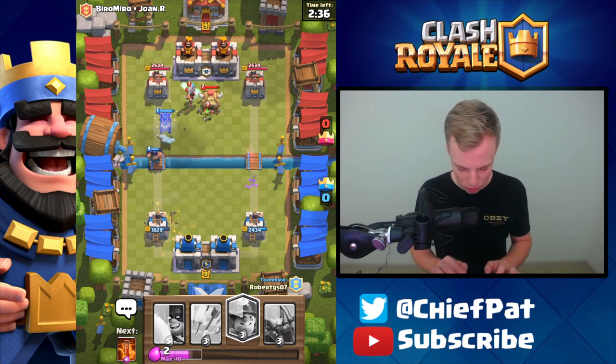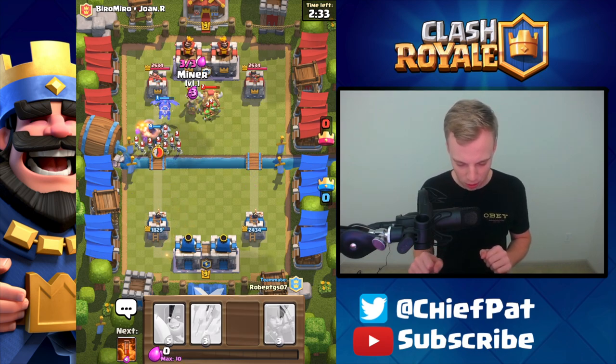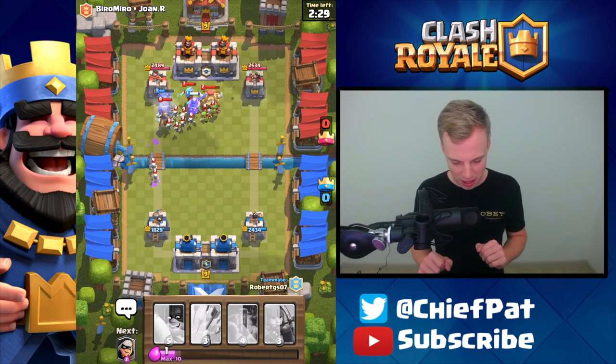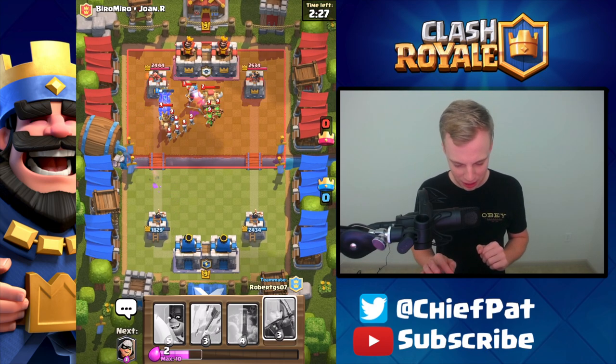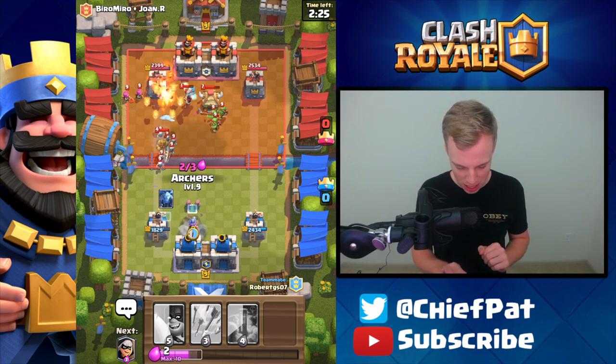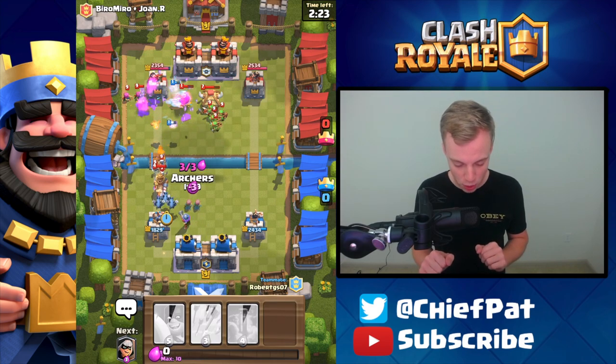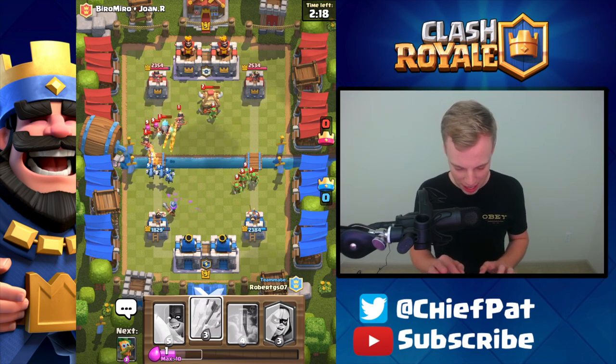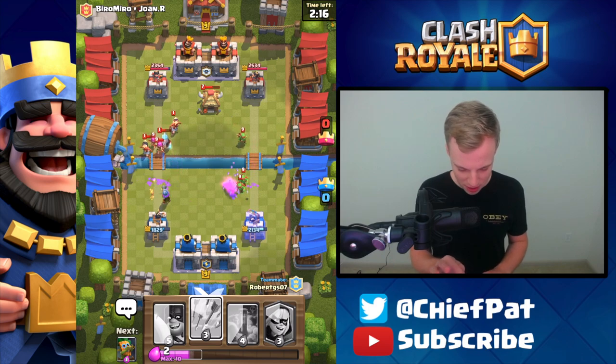I'll go ahead and play my Lava Hound. He's got a couple things rolling over here. Maybe my Executioner can follow up a little bit. There goes the Skarmie. Miner's going to get wrecked by that Prince, unfortunately, and this has been a little bit of a bad start to the game. Now we need something to deflect the Prince — Minions won't do it, Archers will — so we'll get those down in the nick of time. Princess is going to go down, and I desperately need my Arrows to come out right now.